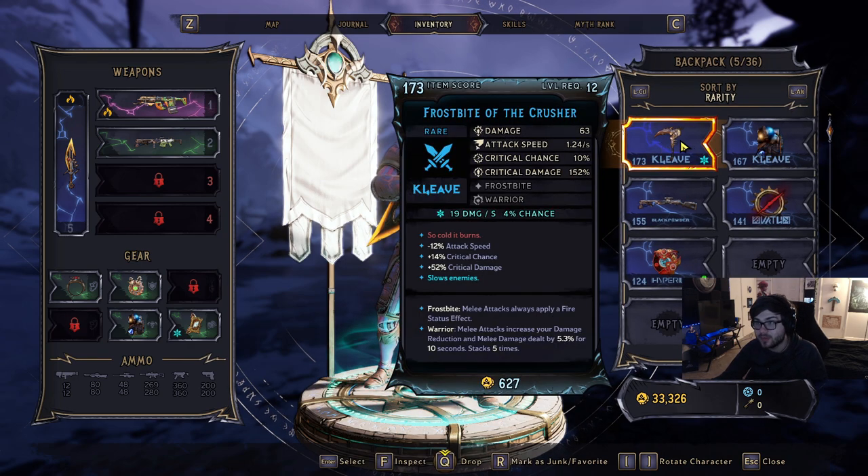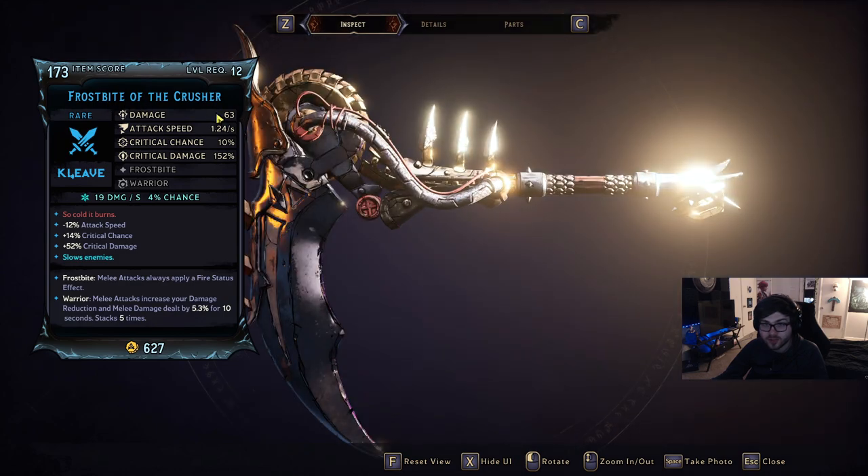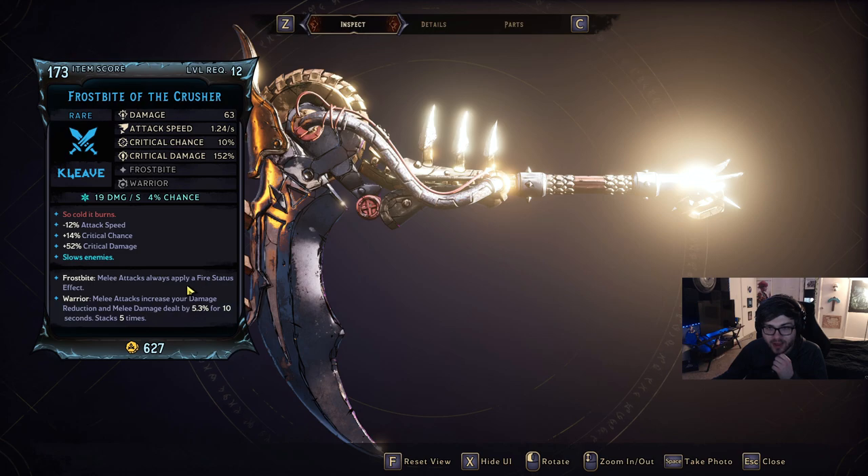We also have a melee weapon called the Frostbite of the Crusher. 'So cold it burns.' We have Frostbite — melee attacks always apply a fire status effect. And then we also have Warrior, which I'm pretty sure is just a rolled perk that can come on any melee weapon. Melee attacks increase your damage reduction and melee damage dealt by 5.3% for 10 seconds and can stack up to five times. Obviously that's a pretty good melee perk. But the main thing is that your melee attacks are always going to apply a fire status effect, and it does cryo damage — so cold it burns.